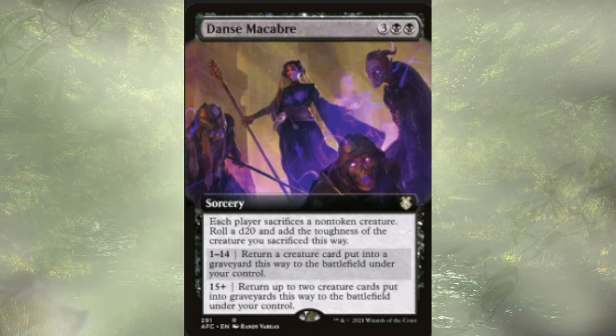Dance Macabre is a sorcery for five. Everyone, including ourselves, is going to sacrifice a non-token creature. Add the toughness of the creature sacrificed this way to our d20 roll. We're either going to return a creature card put into the graveyard from the battlefield under our control, or return two of the creatures put into the graveyards this way to the battlefield under our control. Either way, it's fine — it's good removal, we're rolling dice, and that's really what we want to be doing. Dance Macabre, pretty good.